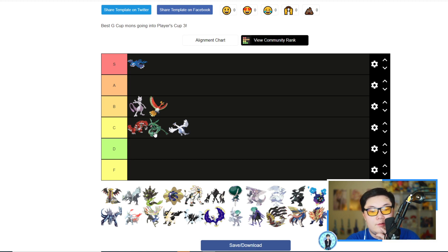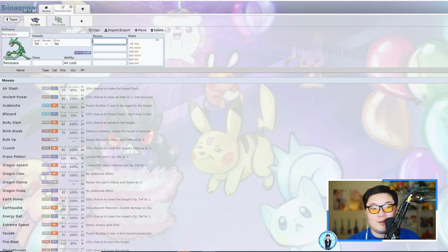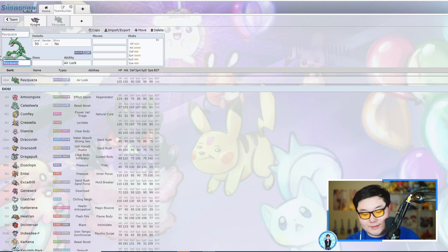I'm not sure if Rayquaza is above or below Groudon — I'm not ranking within tiers in strict order, but it's definitely better than Lugia because it's better offensively. I'll probably put Groudon slightly higher. Next up we have the Gen 4 legendaries — Dialga, Palkia, and Giratina.